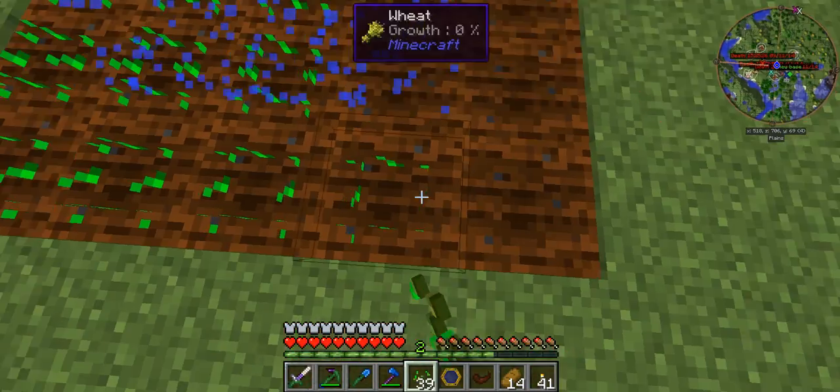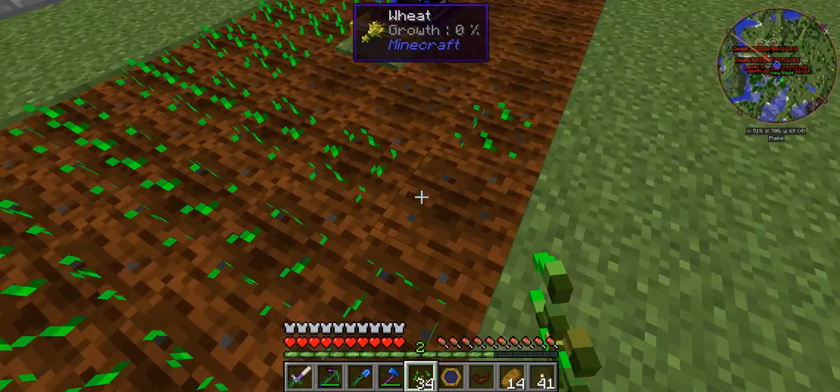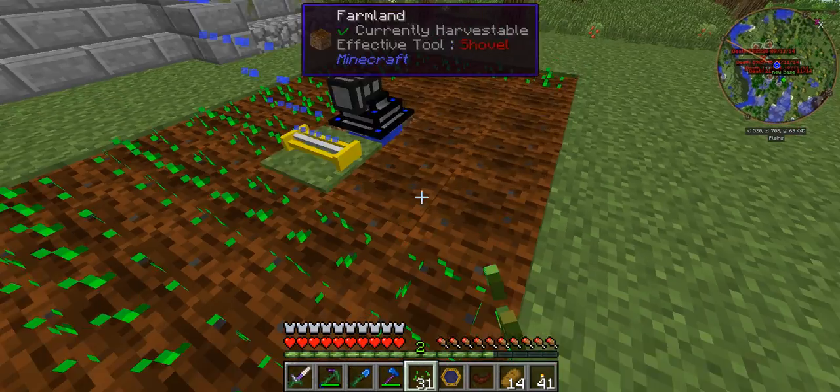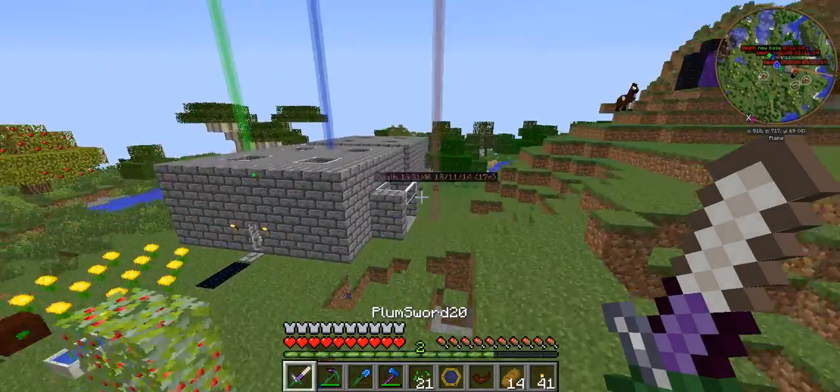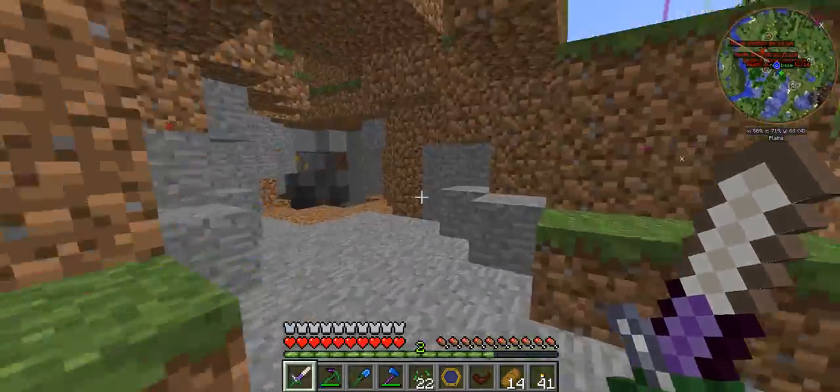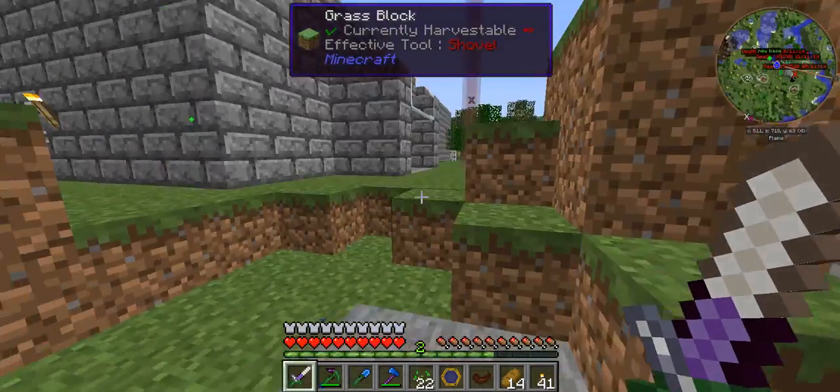That is the power of the Horn of the Wild — it is so cool. There's also another one, I believe. I don't know what it's called, but it allows you to clear out terrain. If I stand on this level, it will clear out all the terrain to make it level.